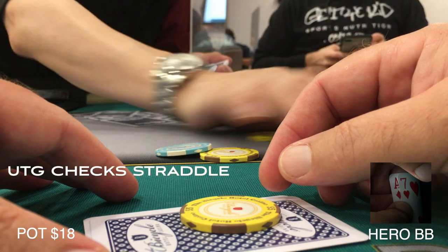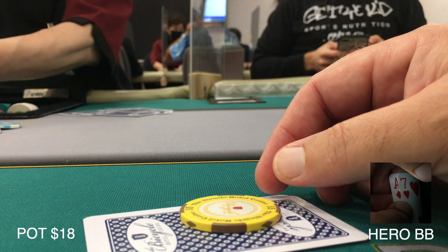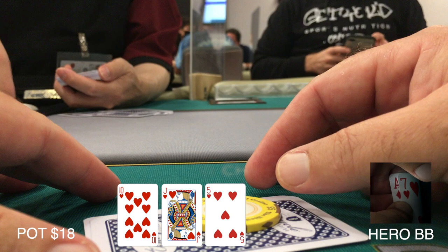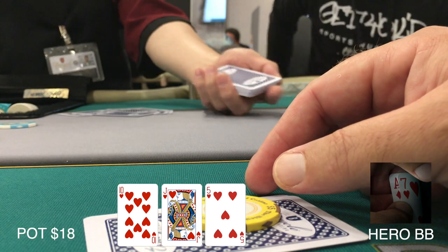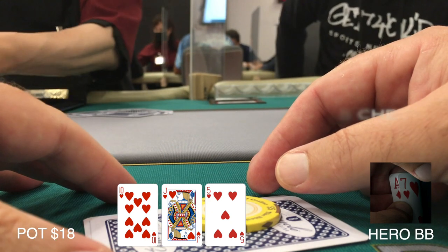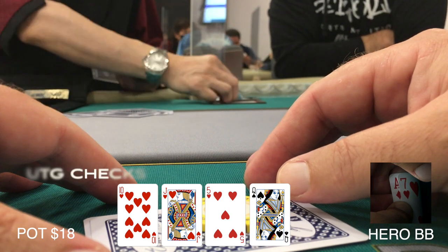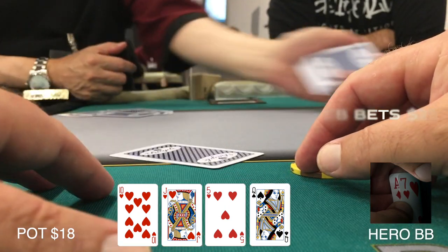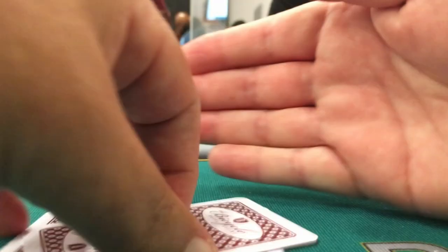If the straddler raises again, I'll dump the hand, but I'm getting a good price to stick around. When the under-the-gun player checks, we're going to see a flop. The flop comes down ten-jack-five, all suited hearts. I check, under the gun checks, and the action checks all the way around — nobody wants to take a stab at this pot with 18 in it. The turn comes down the queen of spades. I check, under the gun checks, and the small blind bets out 25 — an overbet. I figure he hit his straight and wanted to protect against the flush.